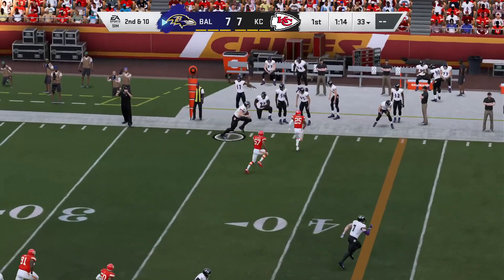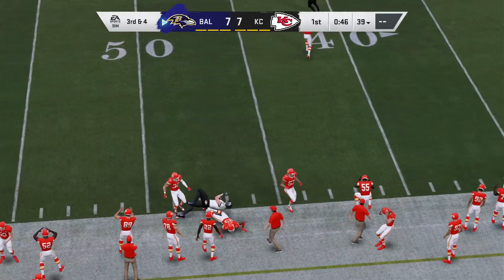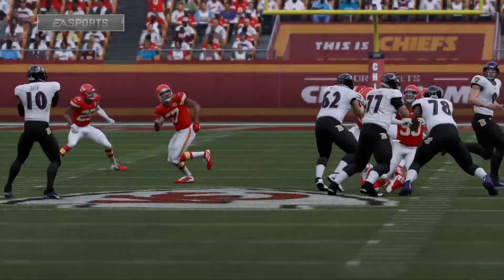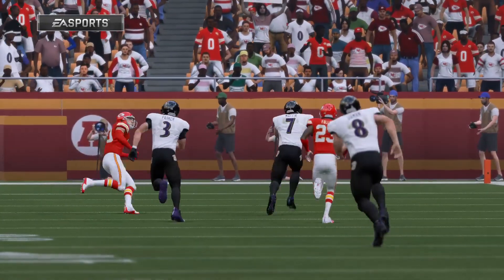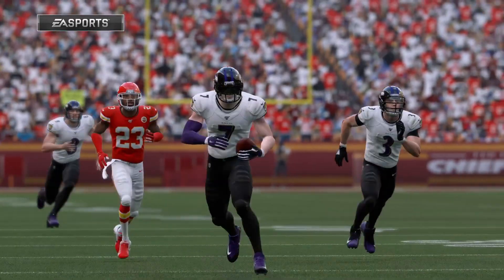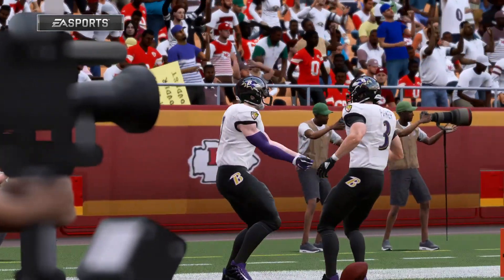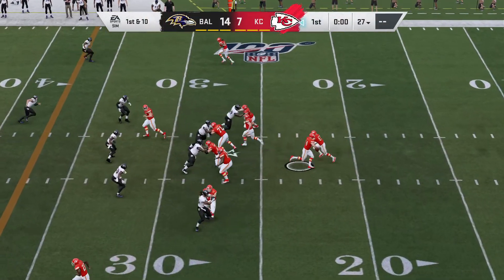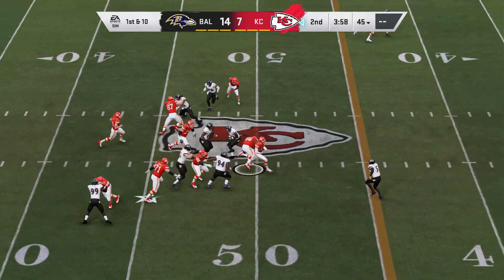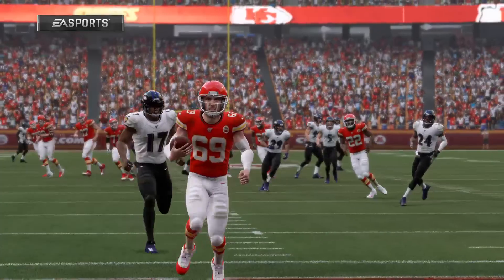If you'd like to join the series, go to the description — there is a player creation application you can fill out and comment below. It is rotation style for which team you'll be placed on. The teams are balanced, with the exception of the Ravens having a kicker, so for example if someone wanted to join as a kicker they'd be placed on the Chiefs. The kicker also serves as the punter. There's also a special teams kick and punt returner position that fills two locations.